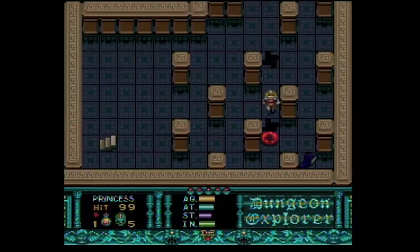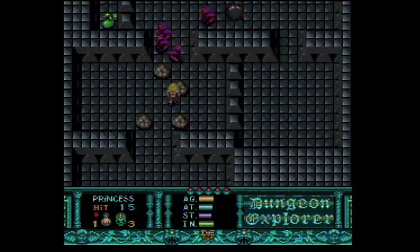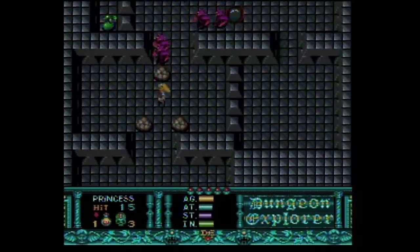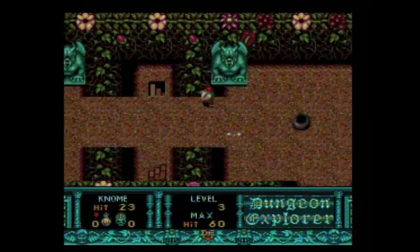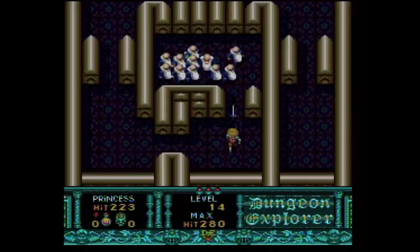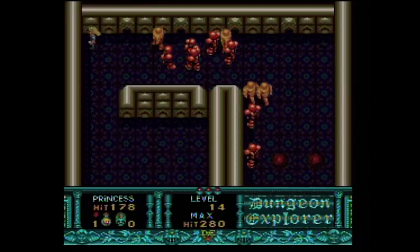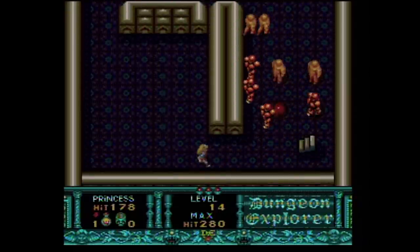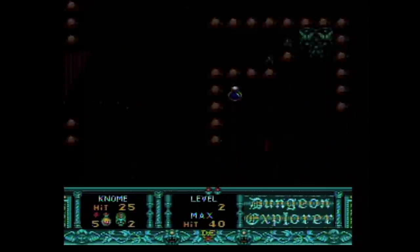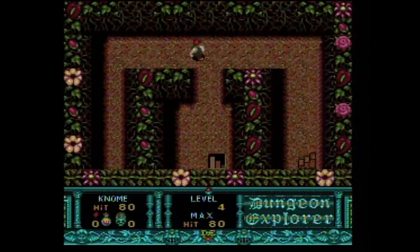The controls are pretty good. Holding the attack button down automatically shoots for you, and the character freezes in the position you are firing as long as the button is held. This makes it much easier to aim your shots. If you find the right angle, you can take out enemies one by one plus their generators without even moving an inch. And if you get stuck or low on energy, just run your tail off and find the exit.